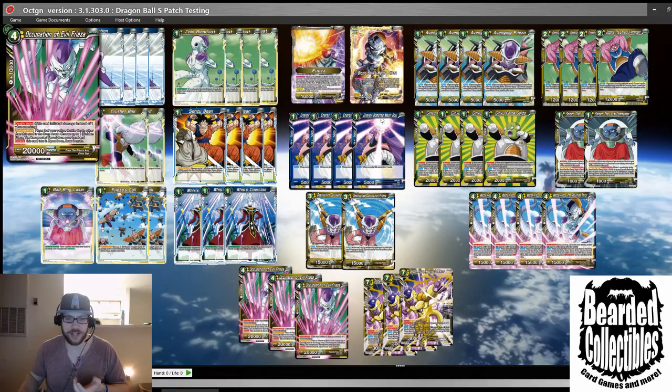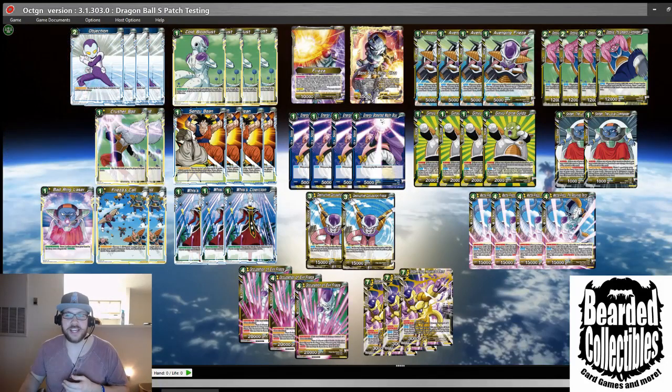It relies on the promo Frieza in order to hit that combo. One thing you guys are going to find out about me is that if I'm making moves on cards there's a reason — either the price is down on the market when it shouldn't be and I'm going to take the opportunity to build the deck around that card, or I find stuff that's lower priced than normal. When you saw me moving in on Occupation of Evil Frieza, that's why — we're in a sweet spot with the perfect leader to allow you to combo.